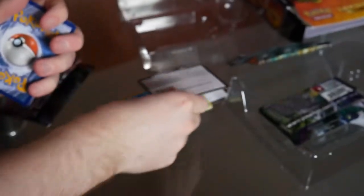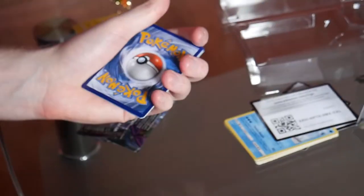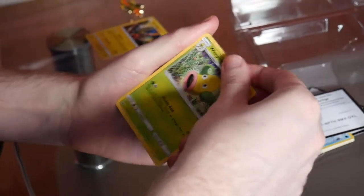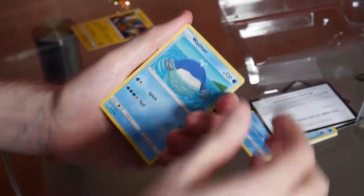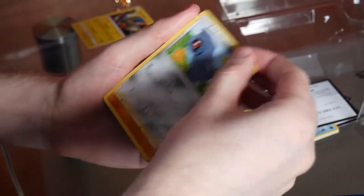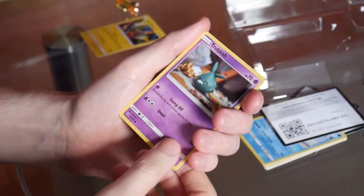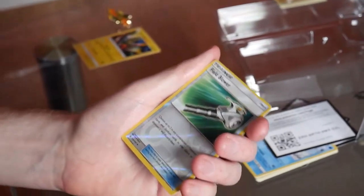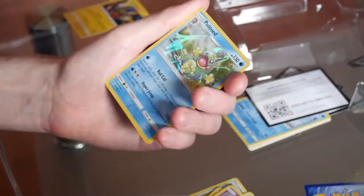This is our second Guardians Rising pack and hopefully this is going to be the one where we get the goods. One two three to the front — fairy energy off the back. We've got Watchog, Weepinbell, Multi Switch, Wailmer looking a little bit bloated, Beldum, Rockruff, Machop flexing his guns, Trubbish — another cool clay Pokemon — and Field Blower as the reverse. On the end, anything for our final pack today?